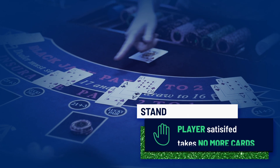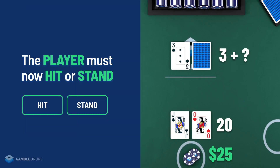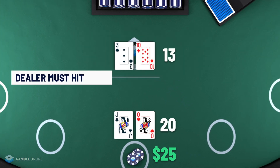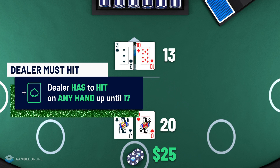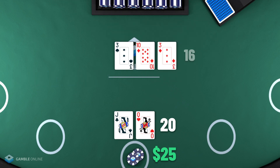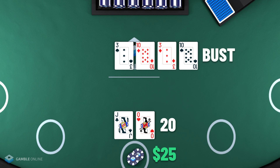Stand is when you are happy with your cards and don't want to take any more. In this example, you'll be happy with your 20, so you stick and force the dealer to beat your hand. They flip their face-down card and it's a 10 — so they've got 13 and have to hit. The dealer must hit on any hand up until 17, where they have to stand. They take another card — a 3, giving them 16 — and hit again, drawing a 10. The dealer busts and you've won. With a $25 bet, you win your original bet back plus another $25.